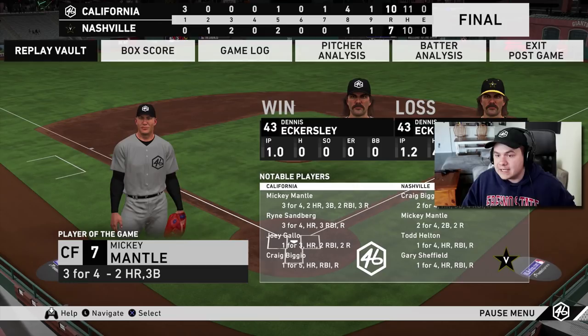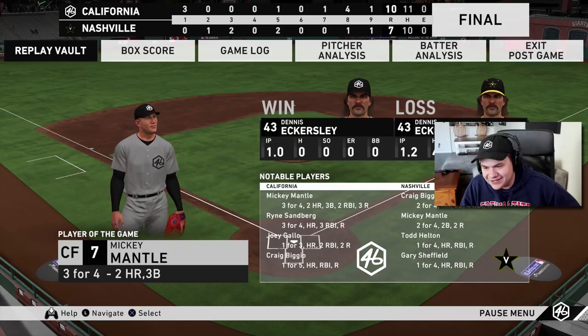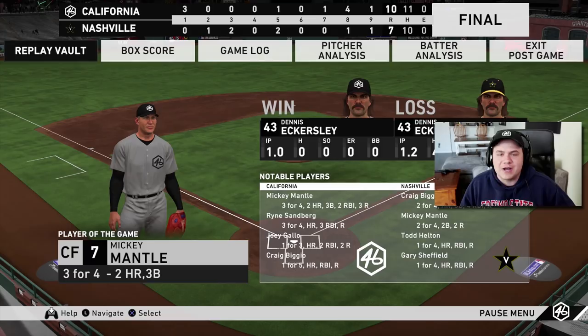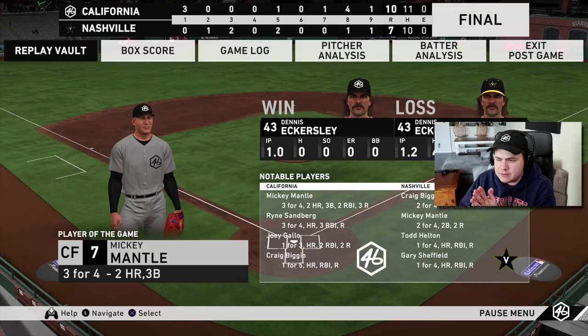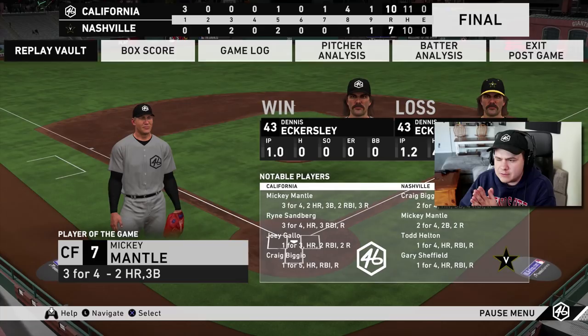It was kind of back and forth — both of us were really on our game when it came to hitting. That's a high-scoring game for Hall of Fame difficulty. Juan Pierre just did not get the job done — 0 for 5. I think we'll go ahead and sell him and try to pick up Adley Rushman. Mickey Mantle was easily the guy today: 3 for 4, 2 home runs, a triple. Sandberg had that huge 3-run home run in the top of the 8th — that was actually the difference in the game. Remember to leave a like if you enjoyed, let me know in the comments which of the 3 World Series rewards you would take, and subscribe to keep up with all the MLB The Show content. Thanks for watching — I'll see you in the next one. Peace.